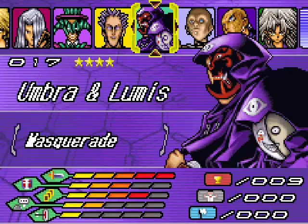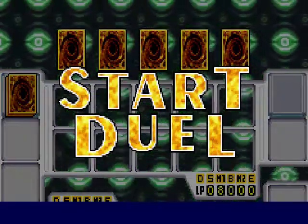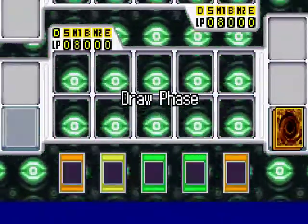Hello, it's MGS, back to give you another part of my Yu-Gi-Oh! World Championship Tournament 2004 playthrough. Today I'll be dueling against Umbra and Loomis, and I will try to defeat them for the 10th time, so that I can unlock a new booster pack, which will be the Purple Millennium Booster.